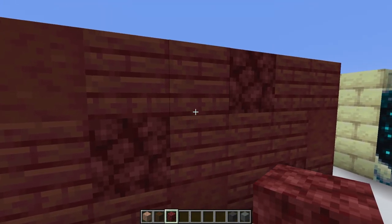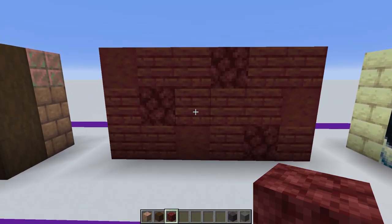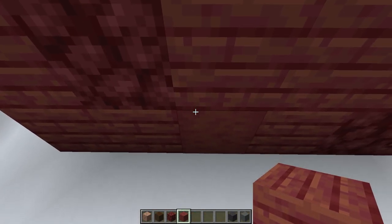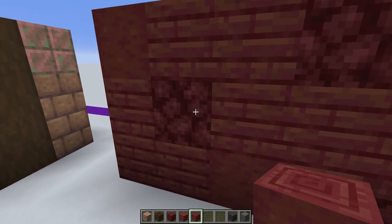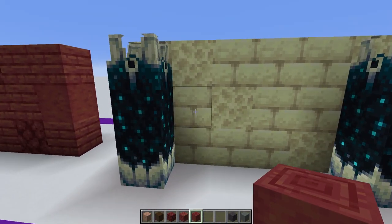Moving on, another use for a block that we haven't been able to really use before — the netherrack finally has something you can put it with that doesn't look absolutely ridiculous. This new mangrove planks block is really good, as is the stripped mangrove log to go with the netherrack. The tones work really well with that, so all that netherrack we've been throwing away finally might have a use.